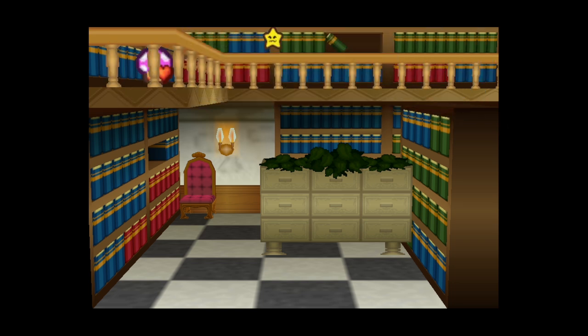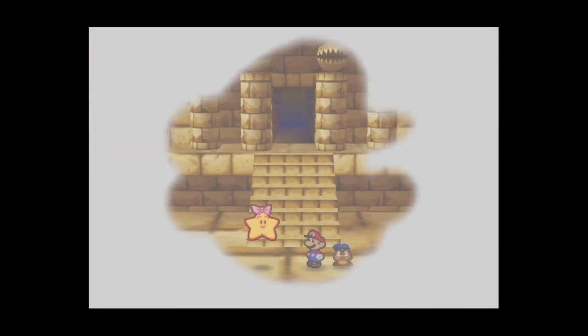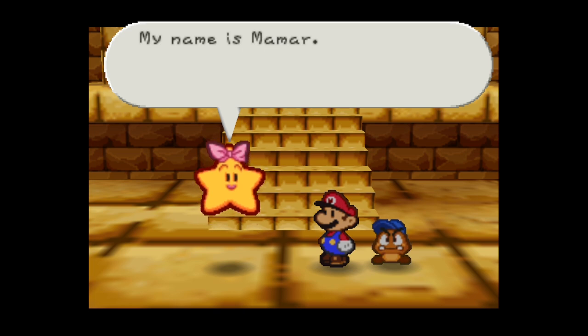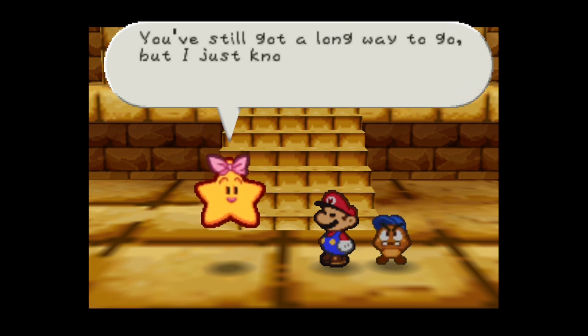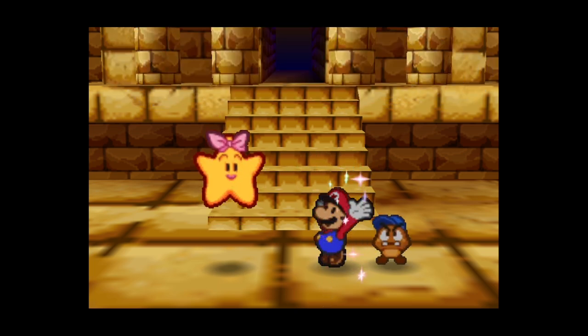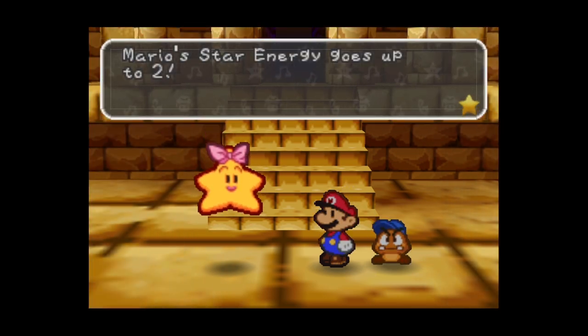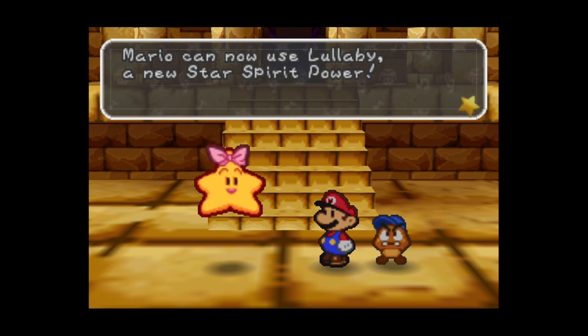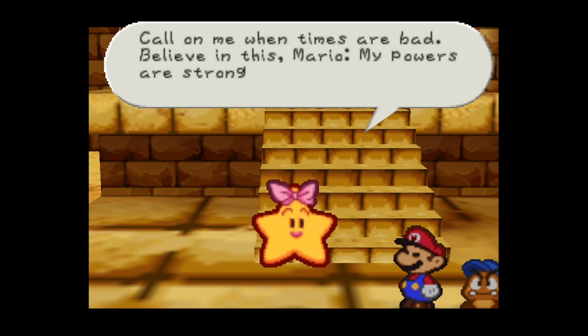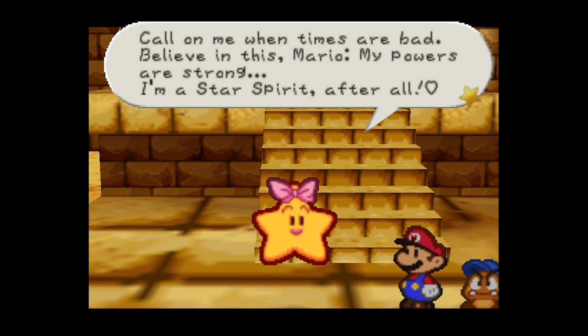That's okay though - we got those two badges and the information we needed. Here's our next star spirit, Misstar: 'Thank you Mario! At last I can head home to Star Haven. You still have a long way to go but I know you can save Princess Peach - I'll do my best to help.' Now we get more star energy - up to two. She gives us Lullaby: you can make all enemies fall asleep, like a better Sleepy Stomp. If an enemy is susceptible to sleep, Lullaby is a very good option.